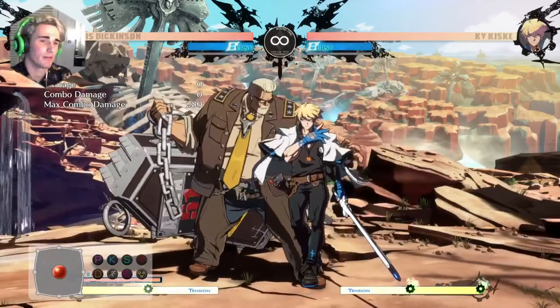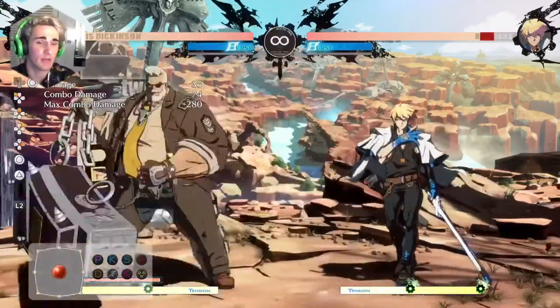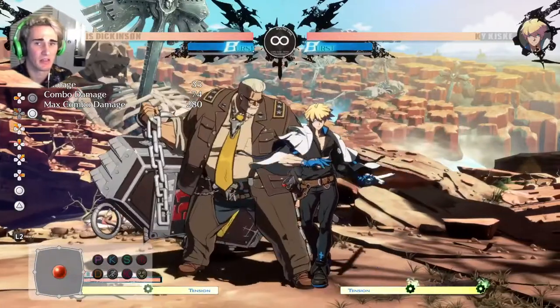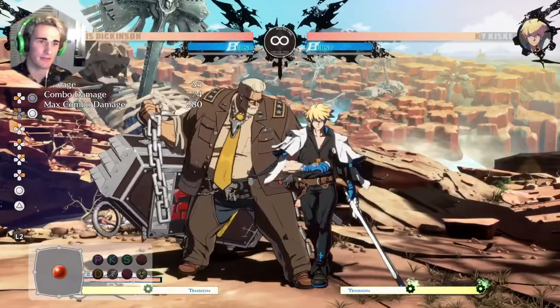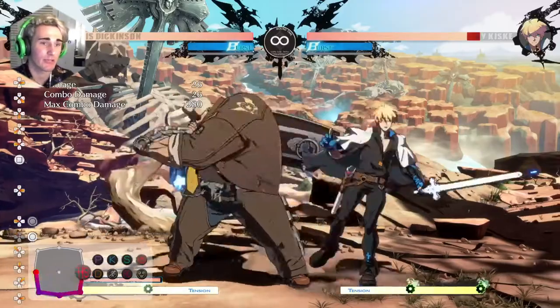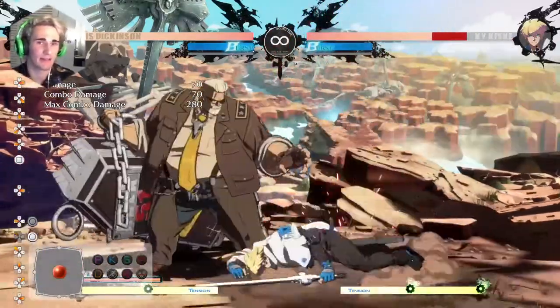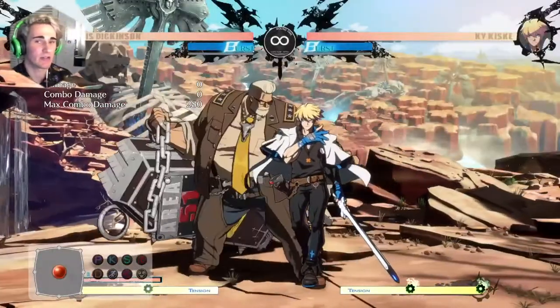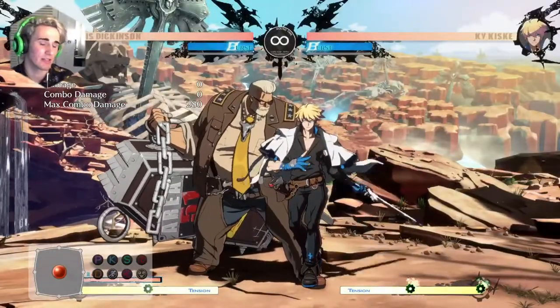I've heard a few people are having quite a bit of trouble with getting Gold Lewis's pressure going. He's supposed to be a big body character with great pressure, mix-ups, guard breaks, Behemoth Typhoons and stuff. A lot of people are having trouble, even when they get in, capitalizing on his pressure. And I think that comes down to which Behemoth Typhoons you're actually using.